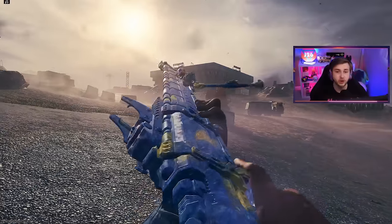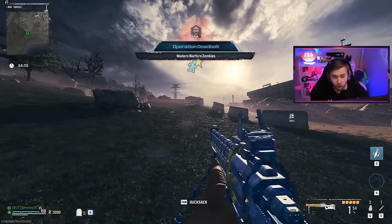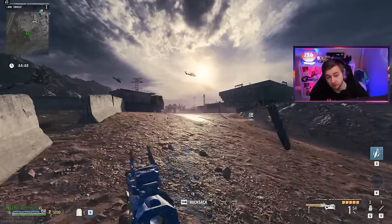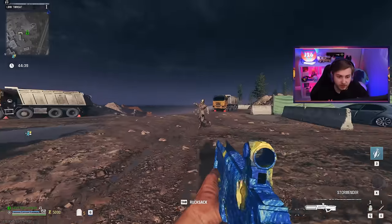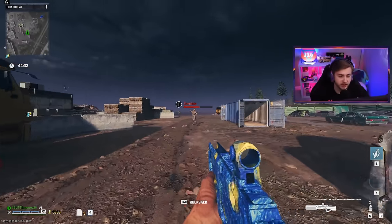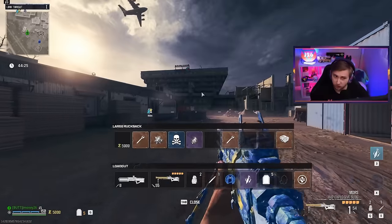Right off the bat, we're going to start with the Morse and the Storm Ender just to see if they even work. The reason we're trying these weapons out is because when you pack-a-punch the Morse Sniper, the rounds become explosive - that's a special feature of pack-a-punch. As for the Storm Ender, it's in the launcher category but it kind of just shoots like a pulse, normally used as a support weapon in zombies that stuns them or stops them from moving.